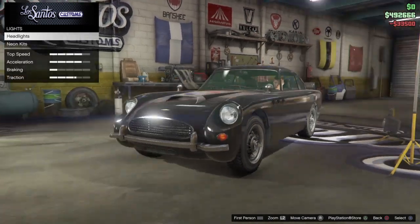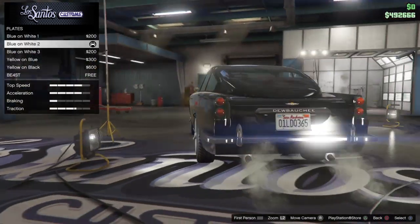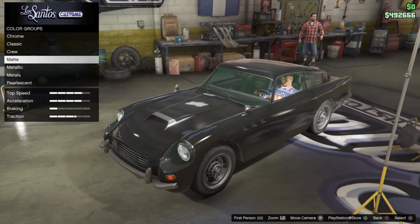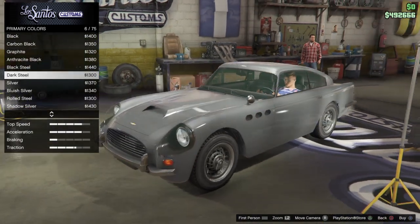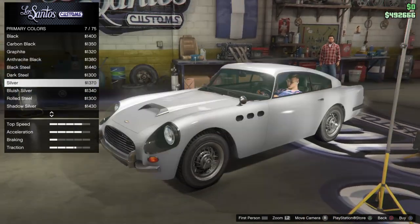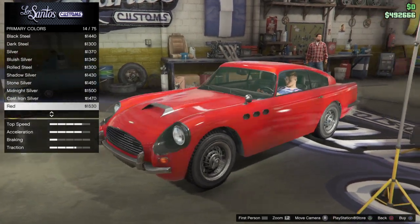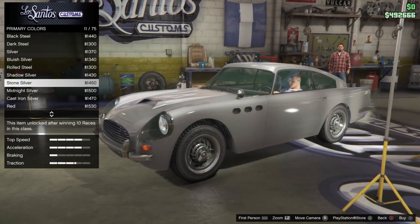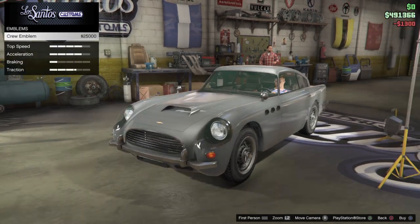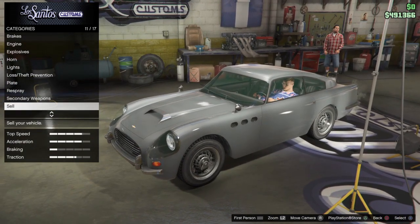We're gonna keep the white lights because it's very traditional. We might keep the number plate too. For the colors, I think the car comes in a more silver shade — it's quite silver, or maybe dark steel. We're going to go with dark steel because I think that just looks a bit more like it. So that's the respray done. We do have weapons on this as I said.